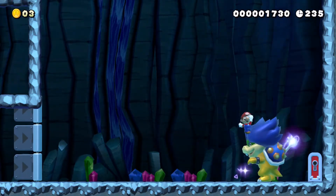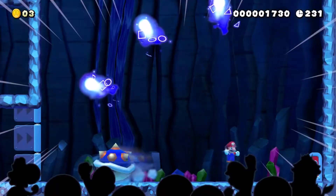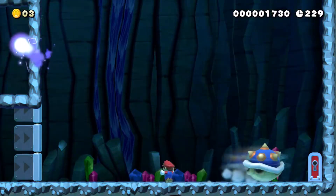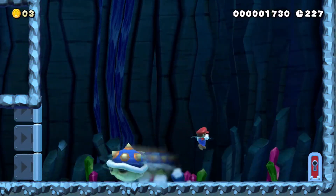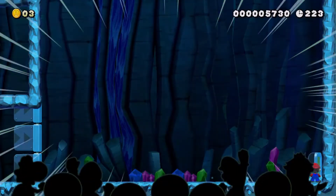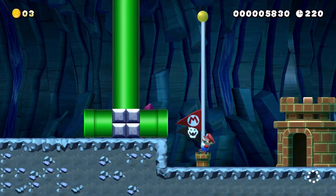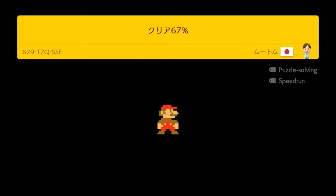We've gotta jump on him — we'll see here hopefully. Hopefully he doesn't get me. All right, come on, one more. Okay, got him! And don't worry, you didn't miss anything — just a little transfer room and that's the level. On to the next one, what do we got?